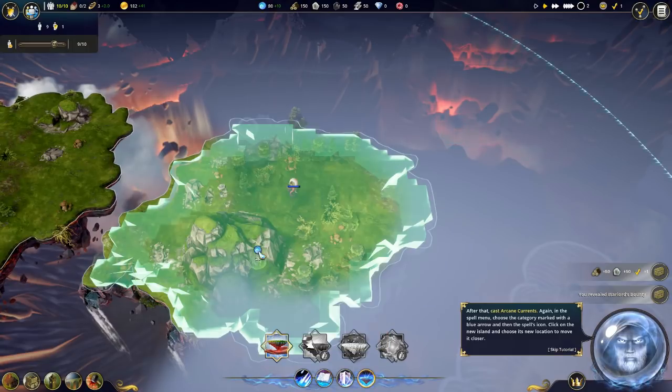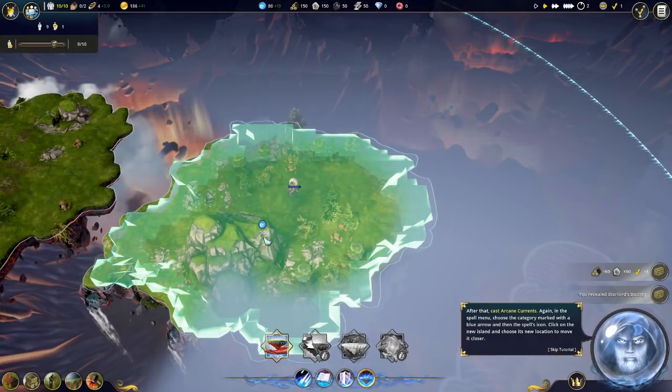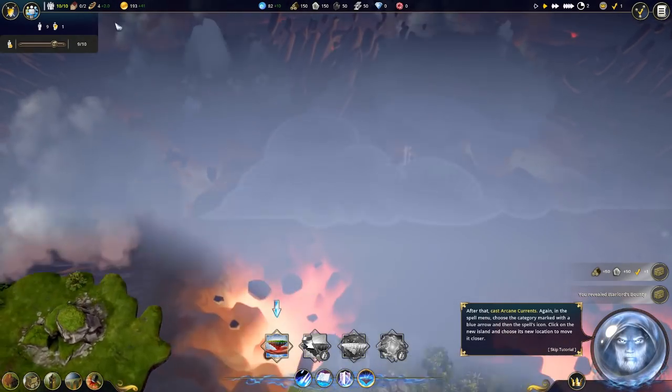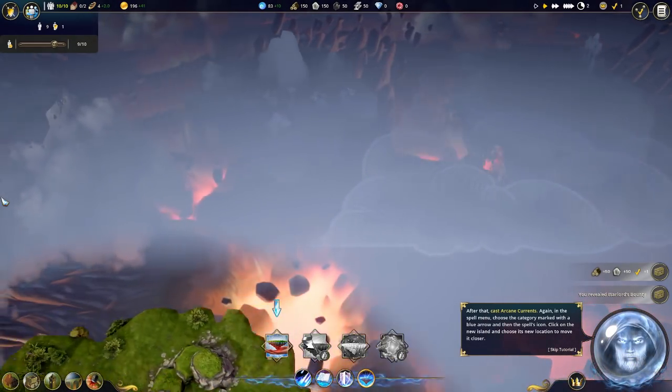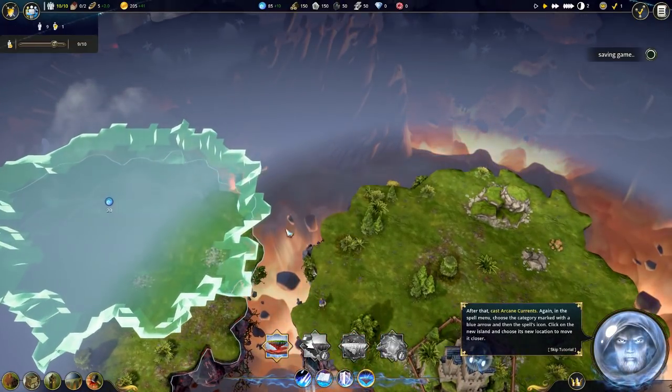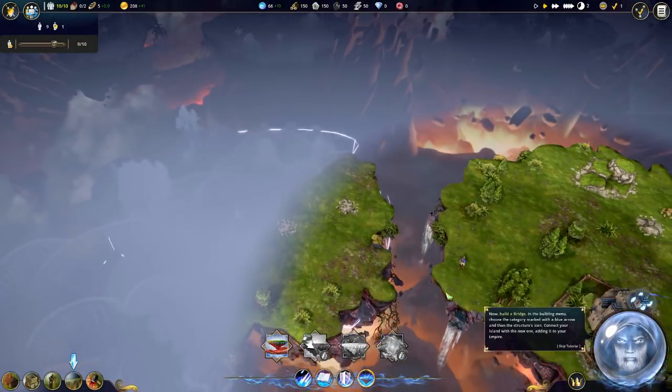So this is the main component of the game, the main gimmick I suppose, is that we can move islands how we please. I guess if there are other islands in the way we can't actually do that, but can we do it to this one? We can. Maybe we'll just move it over here, like this, just a little bit.